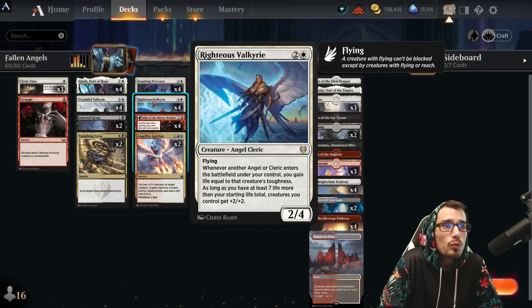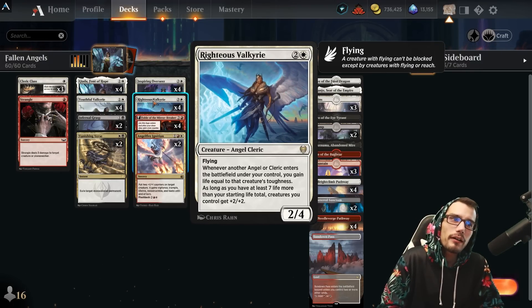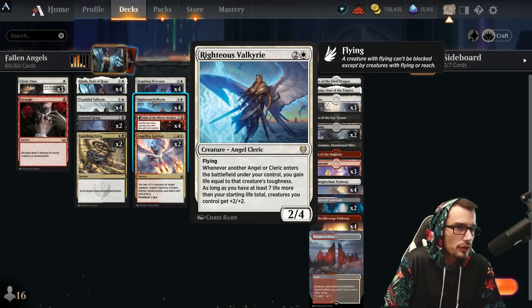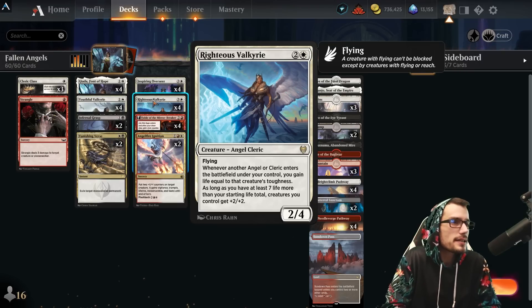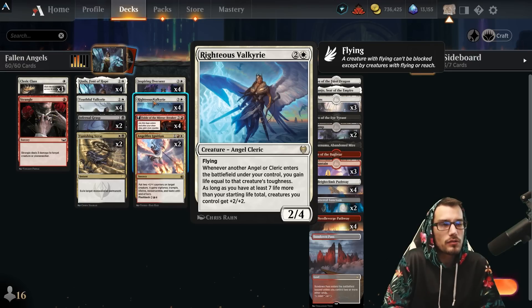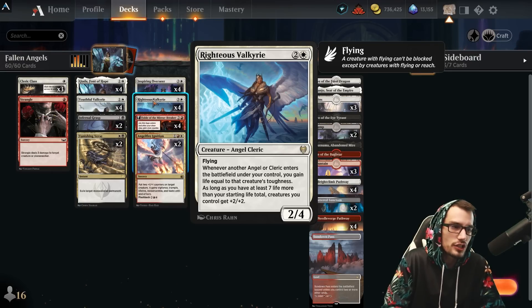Righteous Valkyrie is one of the core cards of the deck — a 2/4 with flying. Whenever another angel or cleric enters the battlefield under our control, we gain life equal to that creature's toughness. As long as we have seven or more life than our starting total — 27 in this case — our creatures gain +2/+2. It's also a non-legendary, which means you can stack it organically.